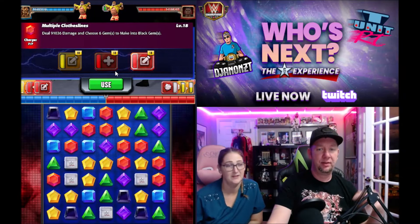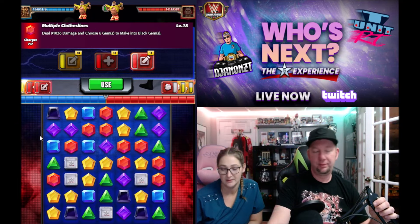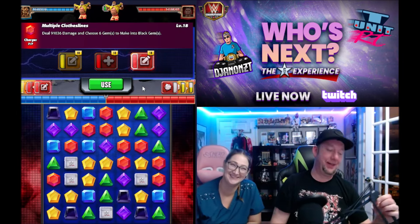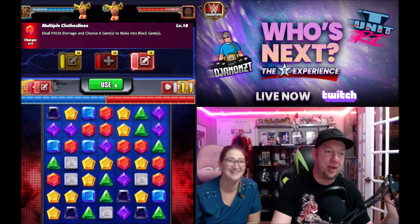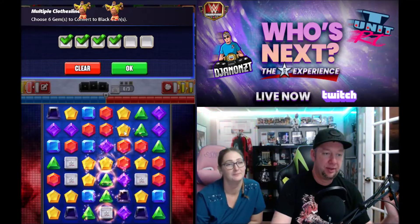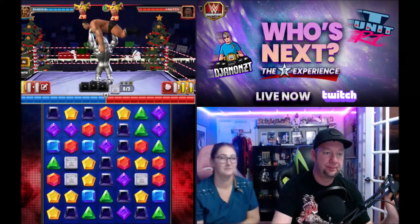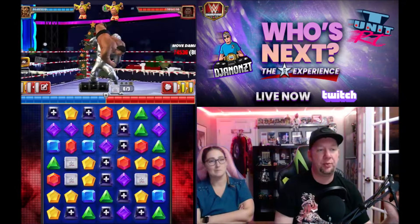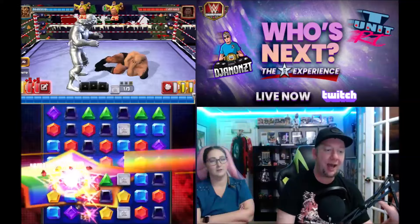What do you call two WWE superstars arguing over chips? A Snack Down! All right, we're going to choose gems to make into black gems, then use the choose black gems to set up how we get them on the board. Now we've got crossbreak gems and we're going to get 11 random red gems on the board.